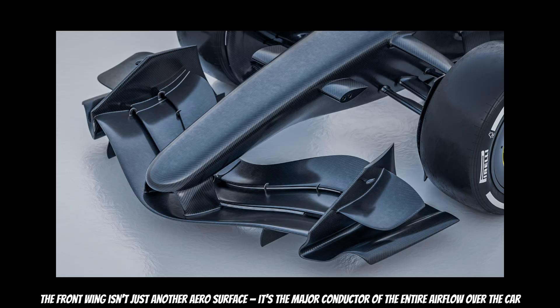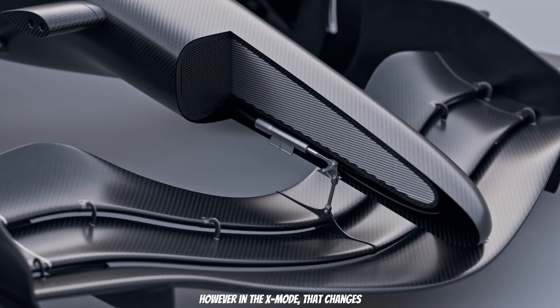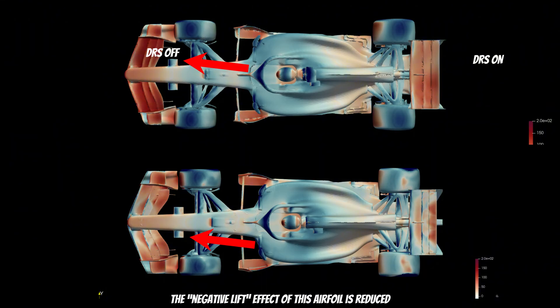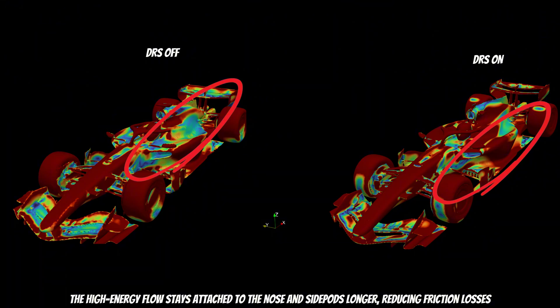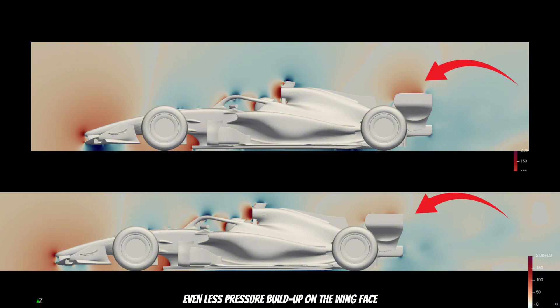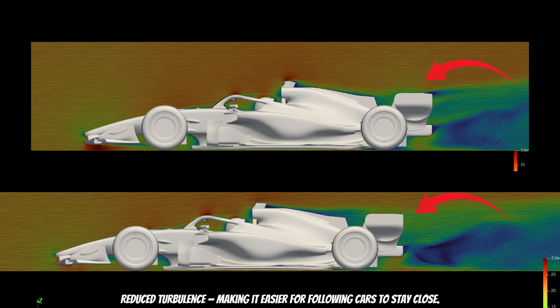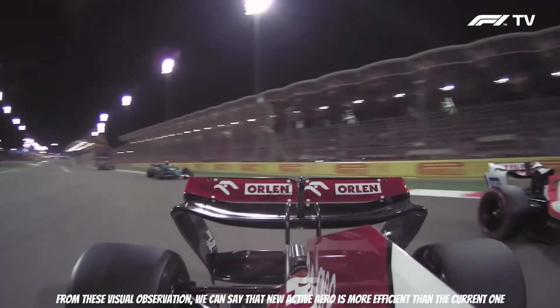The front wing isn't just another air surface — it's the major conductor of the entire airflow of the car. In Z-mode, it's angled to maximum downforce. However, in X-mode, that changes. Take a look at these visuals: the negative lift effect of this airfoil is reduced. With the wing opened, more airflow goes toward the sidepod cooling inlets. The high energy flow stays attached to the nose and sidepods longer, reducing friction losses. The rear wing behaves similarly to the current DRS — even less pressure buildup on the wing face, smaller flow separation zones behind it, and reduced turbulence, making it easier for following cars to stay close.